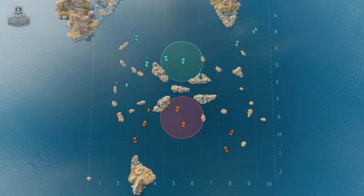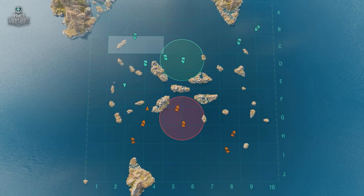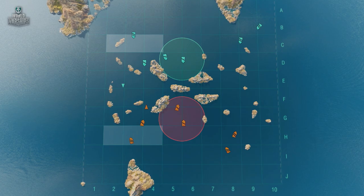Battleships should stay away from the heat, leaving some room to maneuver. It's more important to provide cover for allies at C2-C4 and H2-H4.